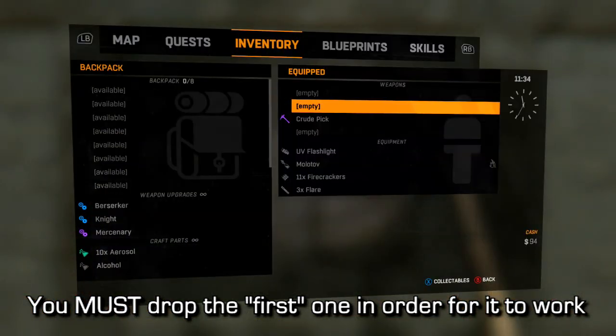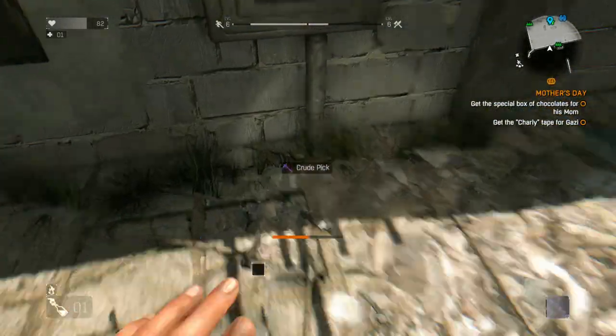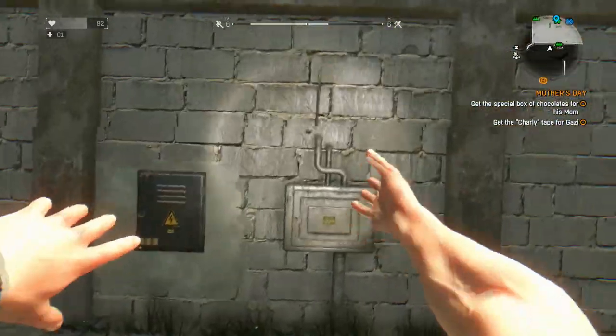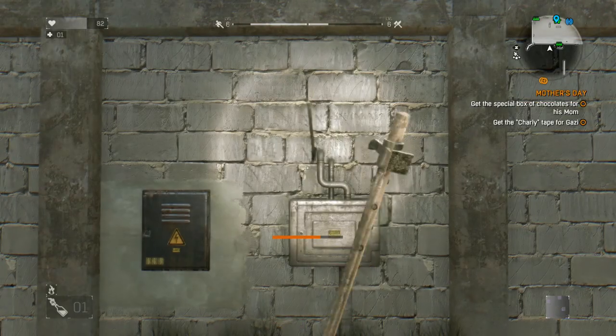If you have multiple weapons, you're going to have to make sure you drop the one at the top of the list in order for the duplication to work. If you drop the one at the bottom when you're actually throwing the one at the top, it won't duplicate the weapon. You have to drop the top one on the list or else it won't work.